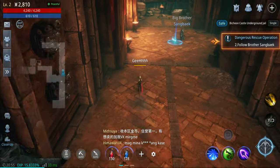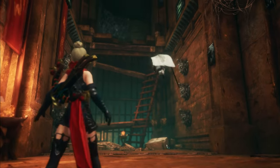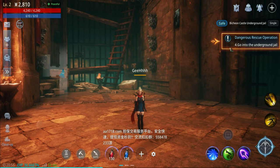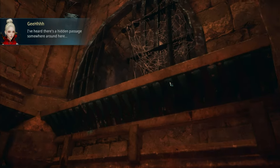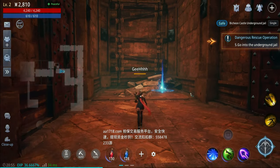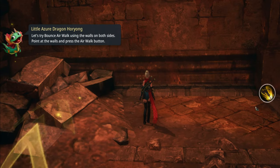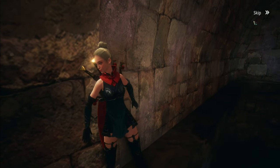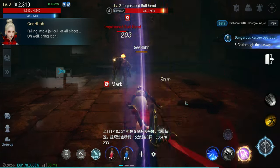Let's dash - we got past that. Brother Sangbaek is flying again, let's follow him. I don't know where to go so let's try pressing the auto path. I've heard there's a hidden passage over there. I'll interact with this - there's a cutscene. It's a QTE, we just need to press the jump. By the way I'm the one playing, not auto-playing. There goes the first boss - Imprisoned Bullfiend Prisoner.